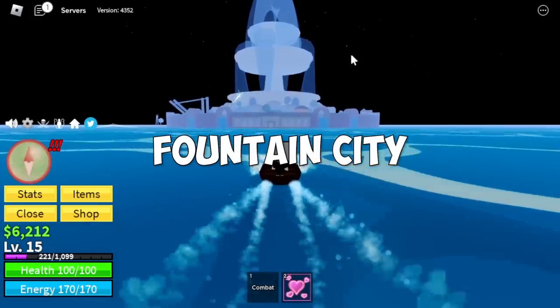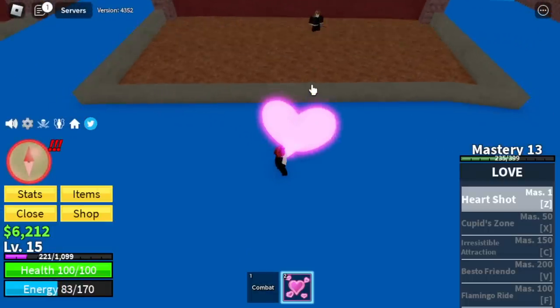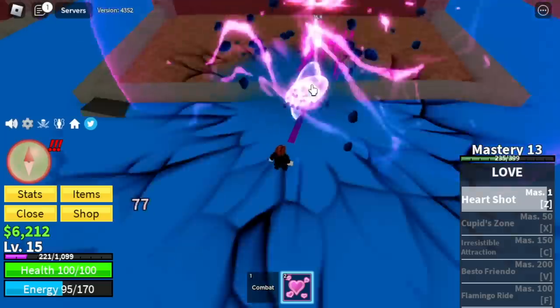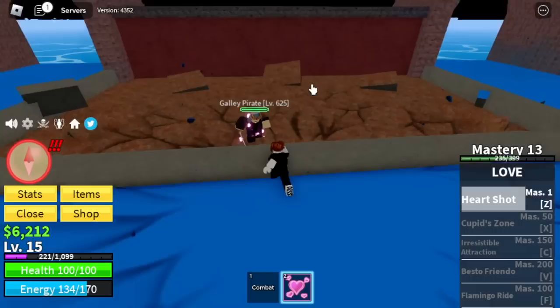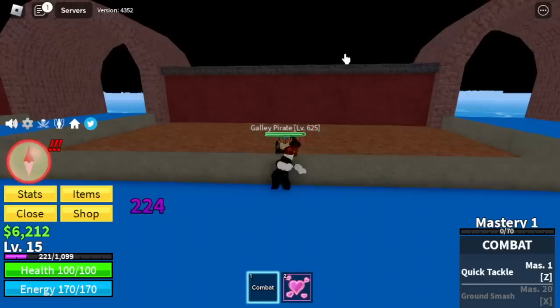Head to the Fountain City. Our target here is the Galley Pirates. One more thing about the Love Fruit: it has a charm effect. Check it out — every time you hit an enemy, there's a chance. There you go: 33% decrease in damage from NPCs. We're going to use M1 here and last-hit with the charm.